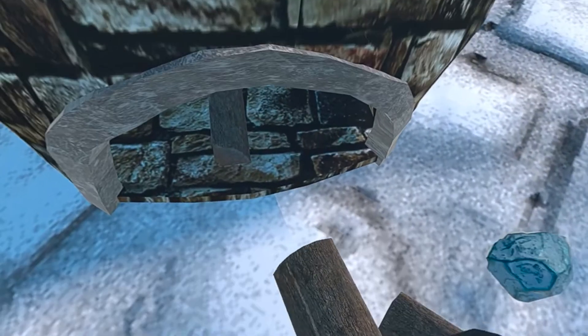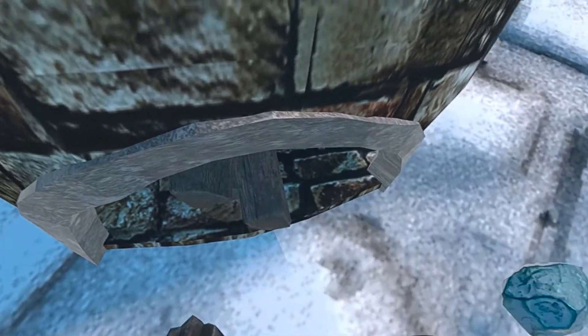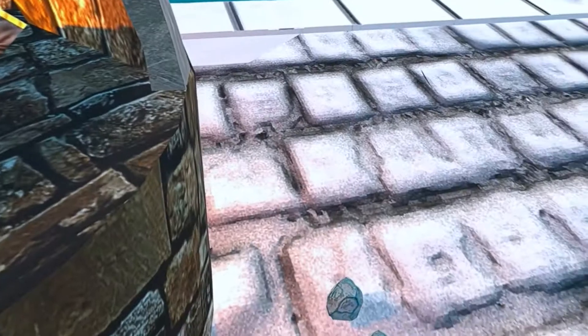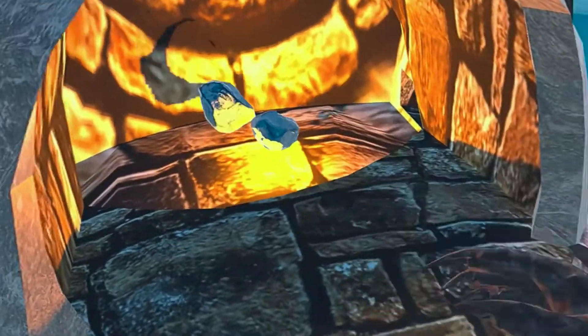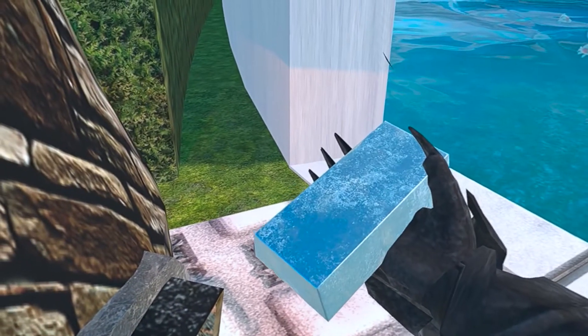First we need some wood. And then we place the mithril ore inside the oven. It starts melting and when it's done we have some mithril ingots on the other side.